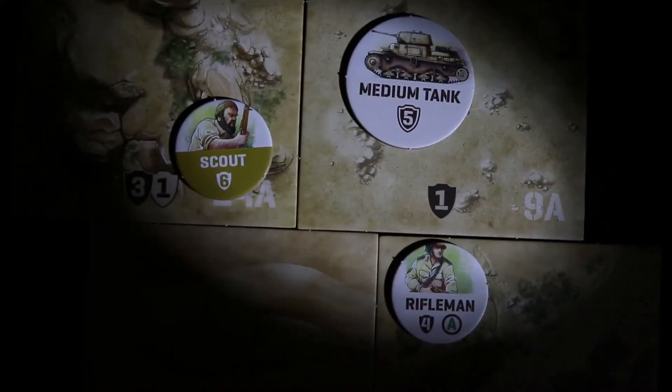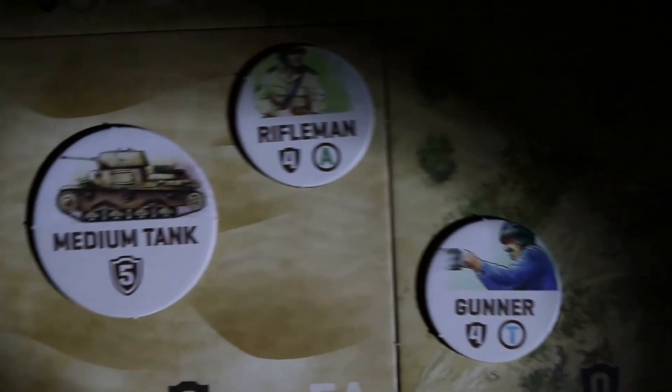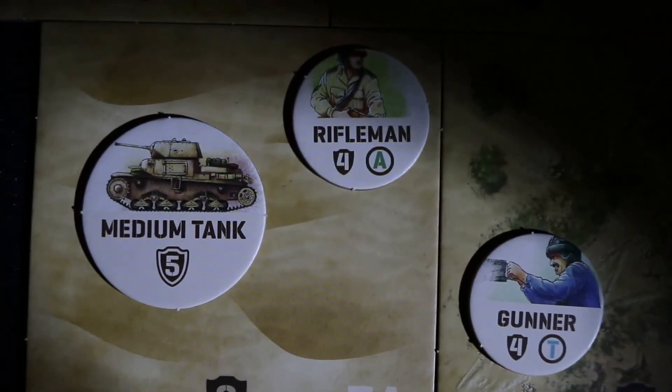Because the actions featured in Undaunted North Africa take place on a different scale compared to Undaunted Normandy, the forces are more asymmetrical in nature. The Italians are, for the most part, regular Army troops. They have vehicles, tanks, and equipment that you might expect from frontline or reserve forces.